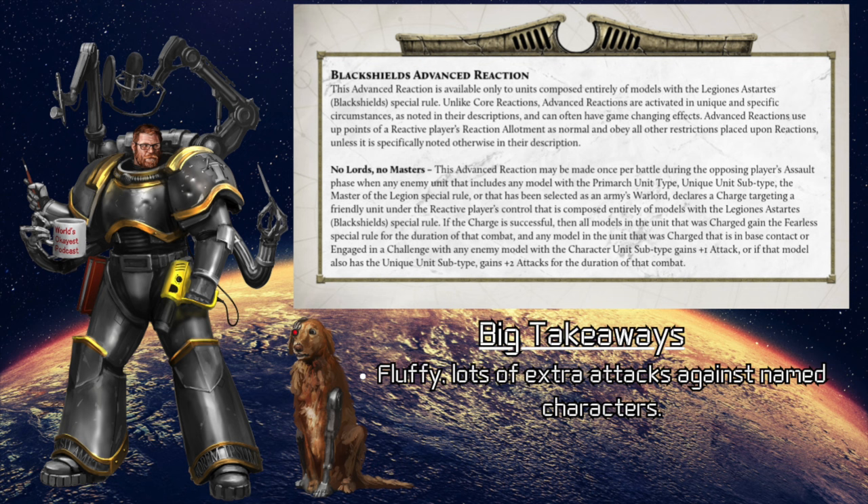So if you have a named character, a Primarch, or a Praetor-level character — or just whoever's the Warlord — if someone in that unit has one of those things and charges one of your Black Shields, you get real cheesed about those hoity-toity dudes coming after you and you fight super well. If the charge is successful, all of the models in your Black Shields unit become fearless during that combat, and any model in base-to-base contact or engaged in a challenge with an enemy character subtype model gains plus one attack — or plus two attacks if that model also has the unique subtype — for the duration of that combat.